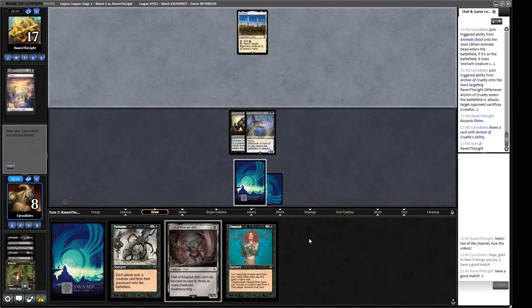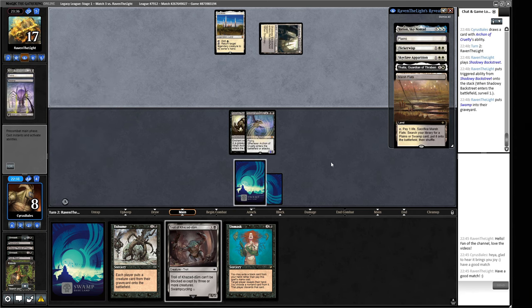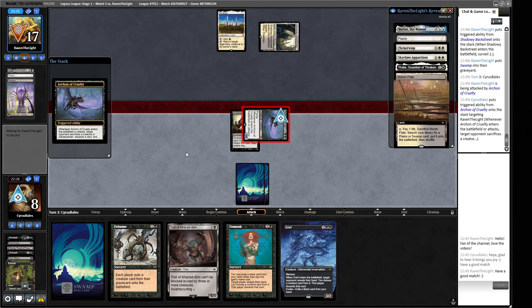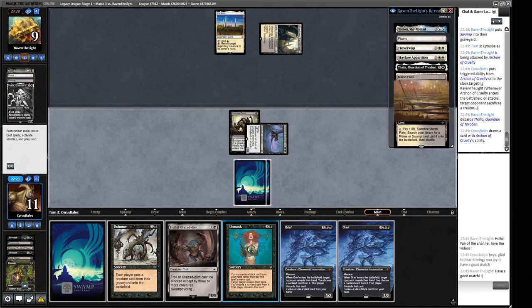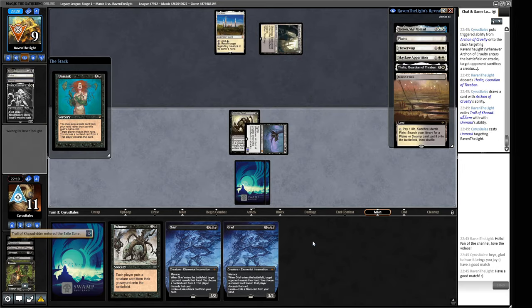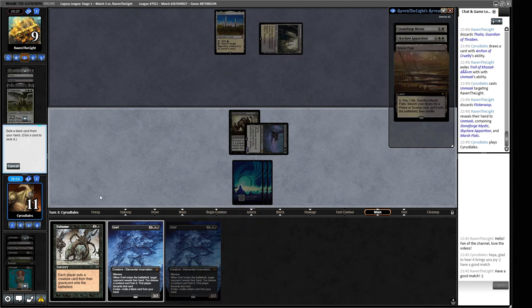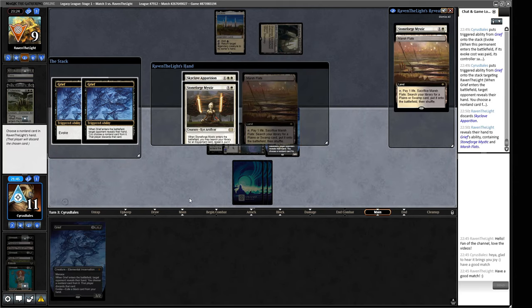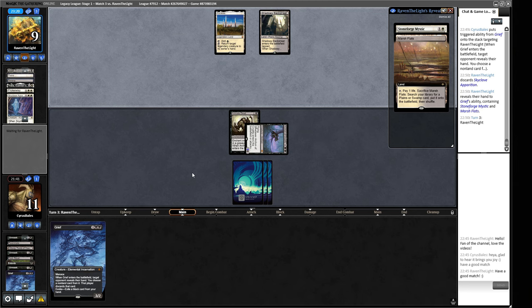We can use that Unmask next turn to take the Flickerwisp before they can Flicker anything. Our position here is obviously pretty good because we've got a giant threat in play. Shadowy Backstreet - that's the surveil land. We can attack here, pull an extra card, take a big bite out of the life total. There's a Grief that's going to be pretty annoying for our opponent. Let's Unmask them, pitch this Troll, and take this Flickerwisp. Play a land and take another card while we're here.